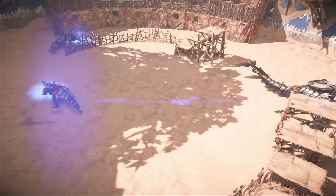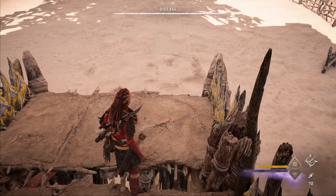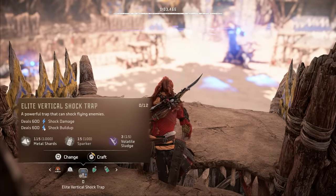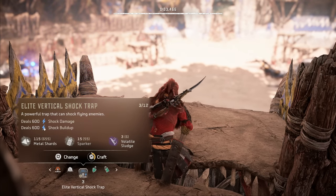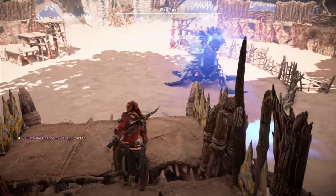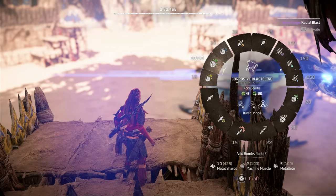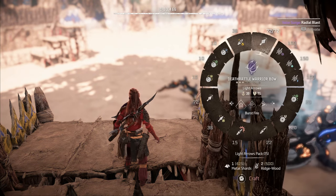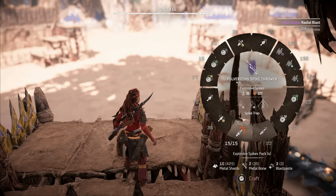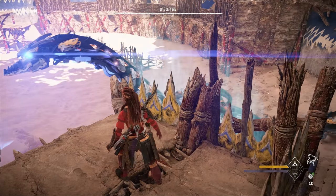Next up is From the Deep — two snap maws and a tide ripper. Kind of tricky because they have a lot of ranged attacks that can be pretty annoying. We're going to start by crafting five elite vertical shock traps, then grab our healing potions and switch back to smoke bombs. We'll use the blast sling not to deal damage, but to trigger traps if the machines don't trigger them on their own. We also have two warrior bows, which I'm switching to the Spreadshot weapon technique. But our main damage dealer is going to be the spike thrower, particularly with the Spike Trap weapon technique.